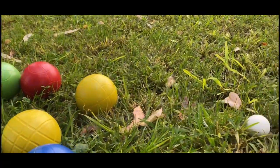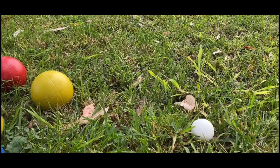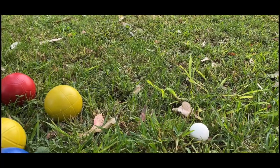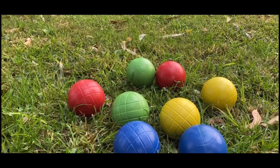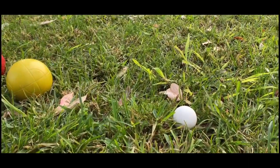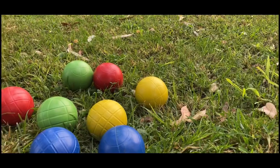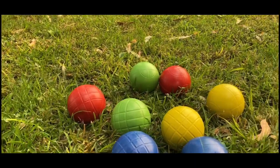You want to form two teams of two or four players. Team one will toss the white ball, which is called the jack, across the court. The same player will toss the first bocce ball. Teams will alternate tossing bocce balls trying to get closer to the jack, or knock the other opponent's bocce ball away. The closest team to the jack, or the team that hits the jack, will automatically score a point. The first team to hit 11 points wins the game.